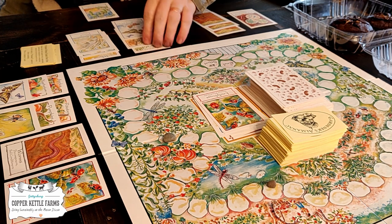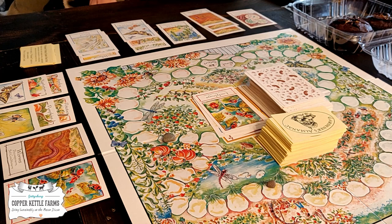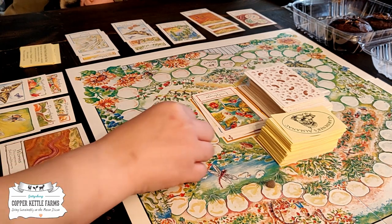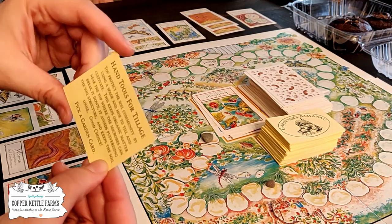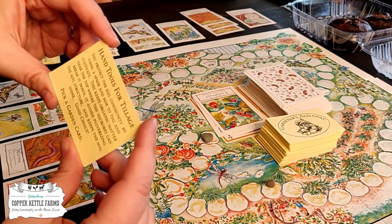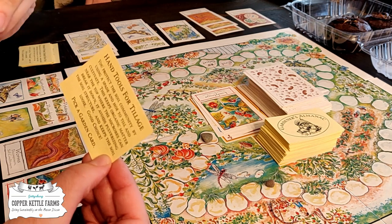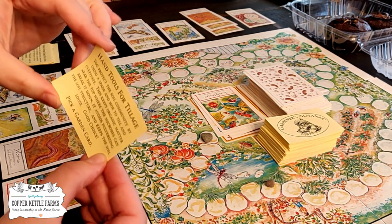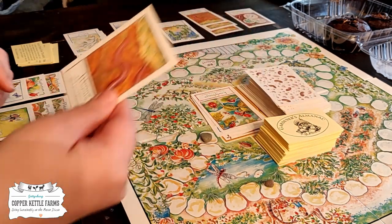Now that's a full set! See, now you're beating me. Hand tools for tillage — you protect the soil community by using a spade and hoe to till and cultivate. This keeps organic matter near the top where the microbes can break it down. It avoids pulverizing the soil structure and keeps the soil loose. Good choice — pick a garden card. More worms!